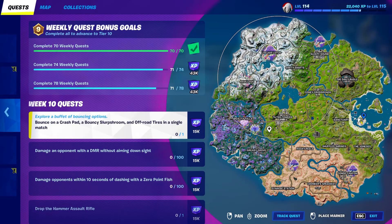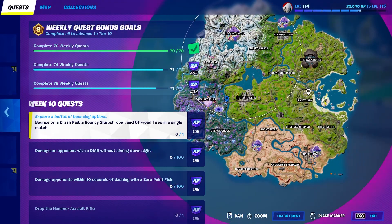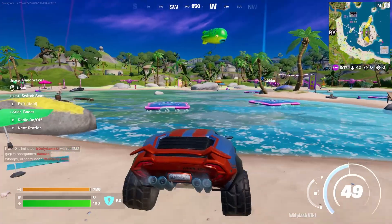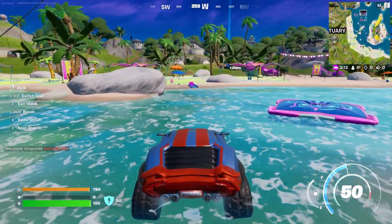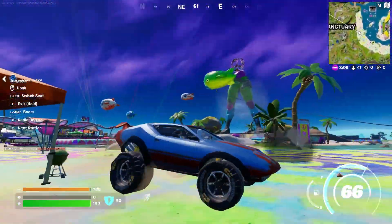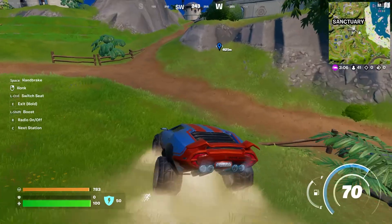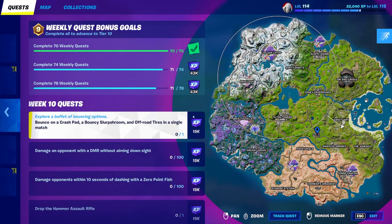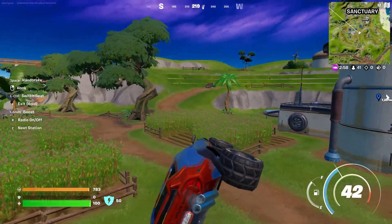The issue is, the nearest bouncy slurpshroom to us is right here. I've looked at all the spawn locations and we do need to kind of go cross-map, so that's why I already have my mini getaway car over here. But if you haven't set up a car and brought it over from the gas station, you can just redeploy your glider from the Foundation statue, glide over to that gas station, grab yourself one of the cars, and then drive over to the area where we're going to jump on our final slurpshroom.